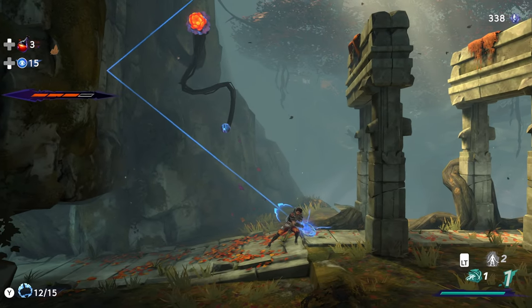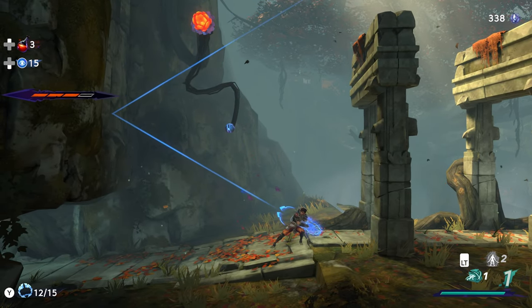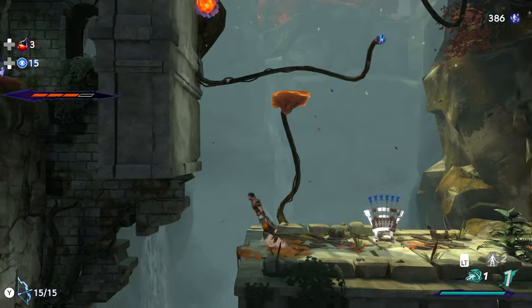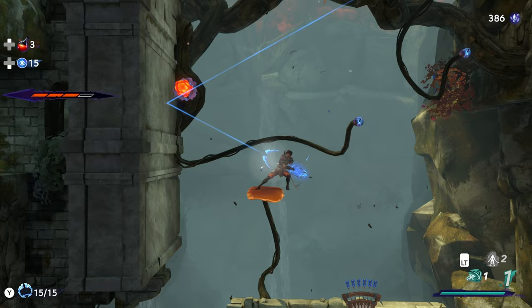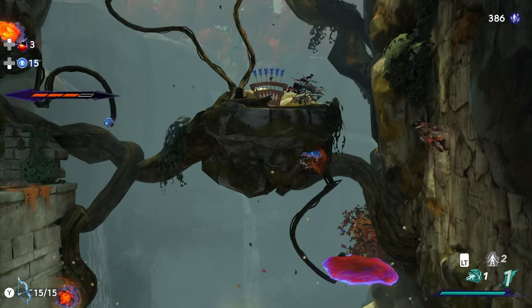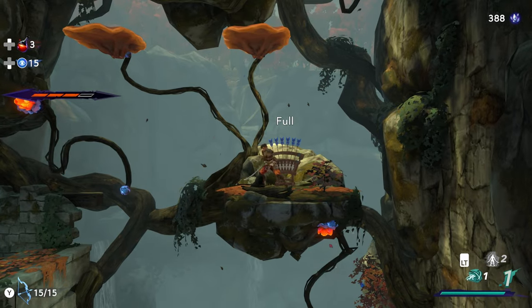Speaking of challenging, the game has a lot of puzzles — it wouldn't be a Prince of Persia game without them. Sargon uses his bow to fire a special disc that hits targets and activates hidden platforms. You can also use your sword, air dash, and wall-jumping abilities to progress through the levels.